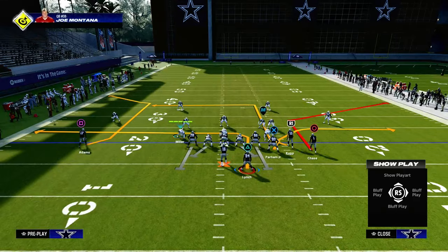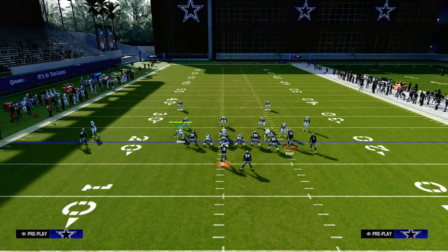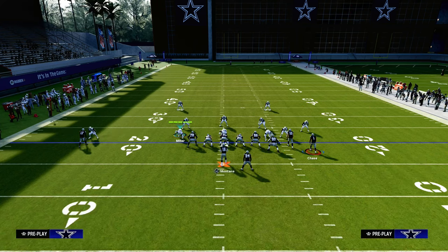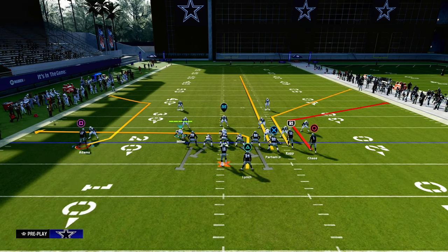So what makes big corner, little corner a really good concept? Its ability to attack the wide side of the field is one of the best features. First, you have a short corner in corner strike, and then we're going to put the slot receiver on a slot apprentice corner out. We're also going to put the tight end on a streak to help us beat double Mabel, which we'll get to in just a second.